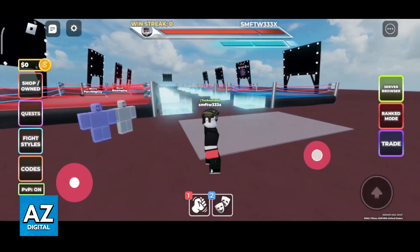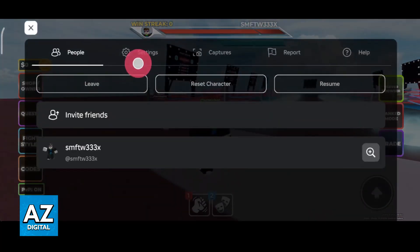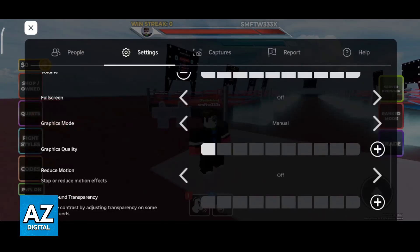First I'm going to showcase some performance options that you have. The main thing you should do if you are experiencing bad performance is to go to the settings on your device and switch the graphics quality or graphics mode from automatic to manual, then lower the graphics quality altogether. The lower the graphical quality, the better performance you are going to get, and this is very important if you want to maximize the performance of Untitled Boxing Game or any other experience.